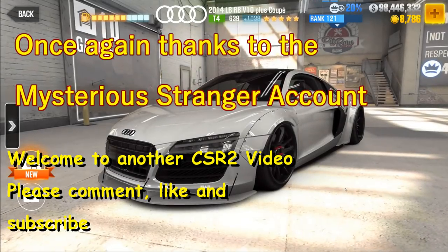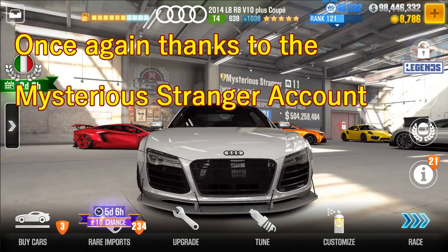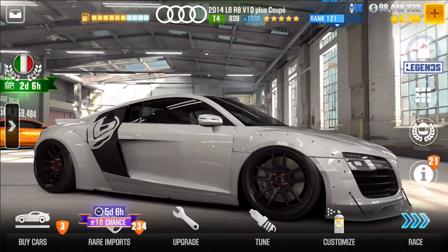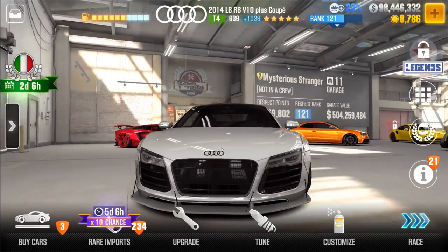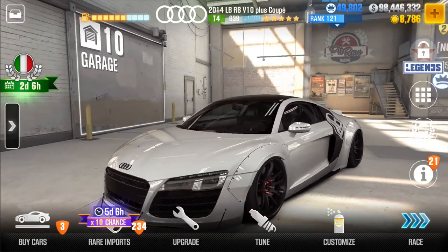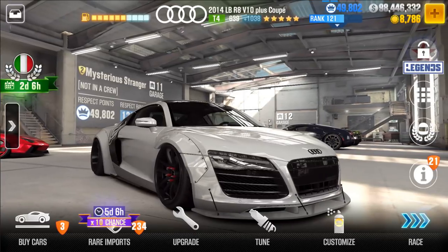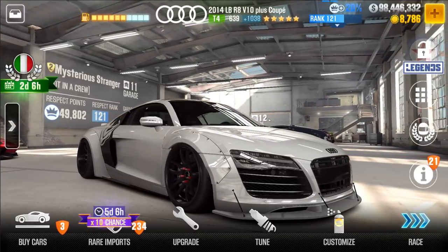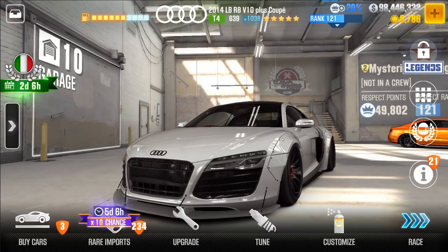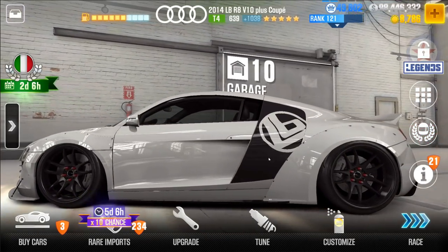Hey, this is Max and I am back with another CSR2 video. I am here with the 2014 LBRA V10 Plus Coupe — that's a mouthful. This particular car is the upcoming PC Cup car for this season. It will be available in about two days on Thursday, and the PC Cup will run until almost the end of the season on next Wednesday. Let's take a look at the Stage 6 effects of this car and discuss its potential for speed traps and sprints, as well as its viability as a Tempest 3 Tier 4 car.